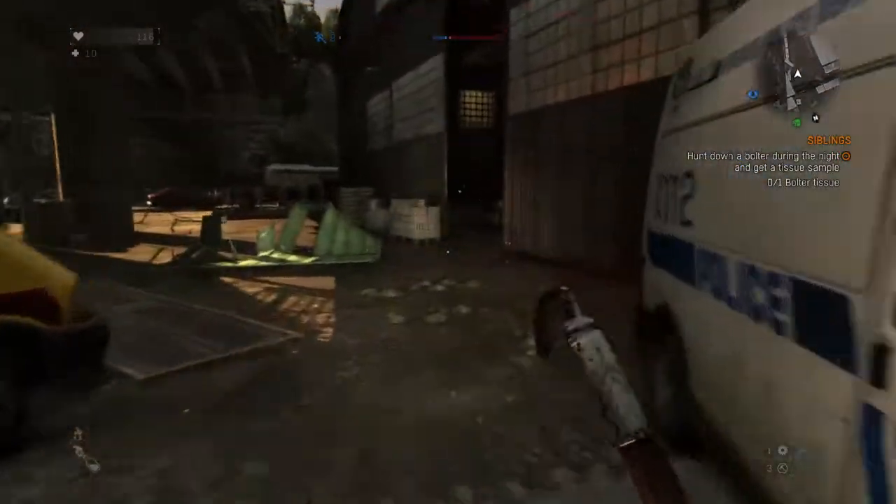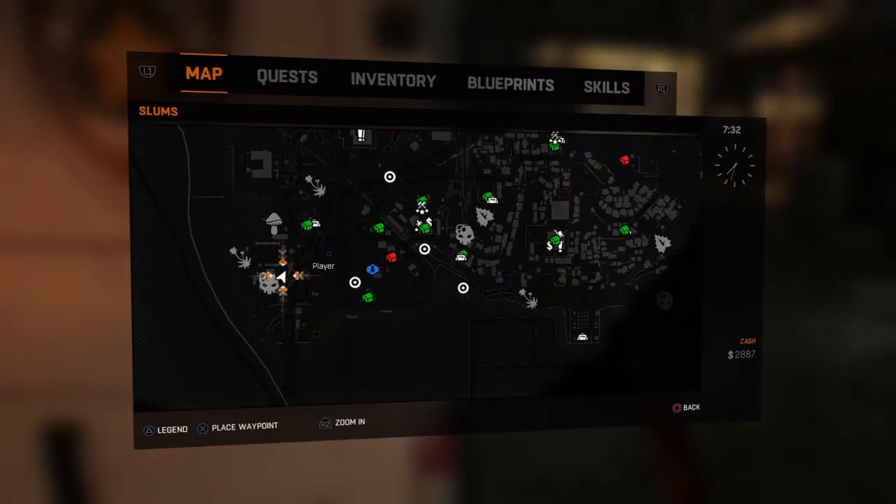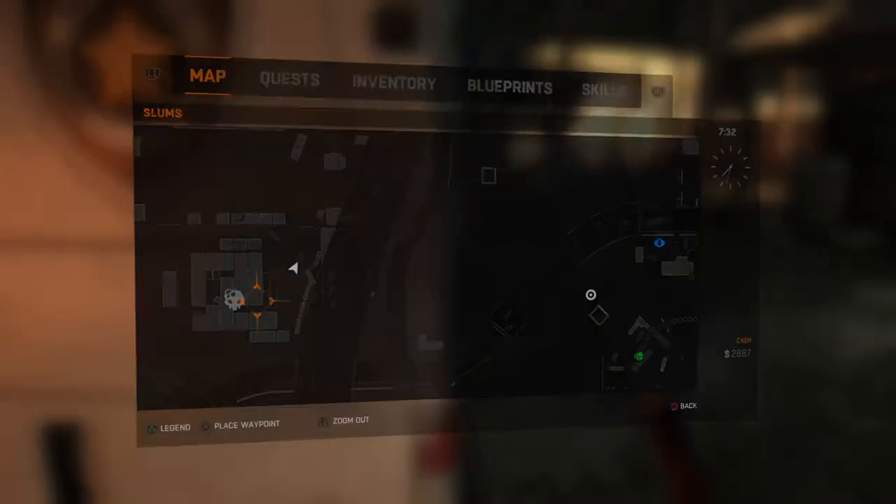Hey guys, it's Redstone Rain. I'm here with a Dying Light tip on how to get a gun in the game. My position on the map is in the lower left, right next to a bolter-infested area. It's right next to a warehouse.